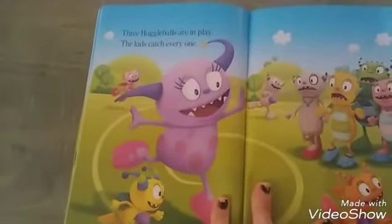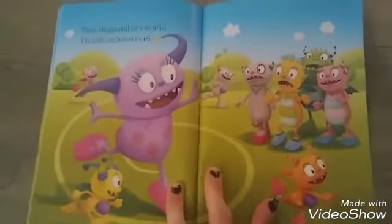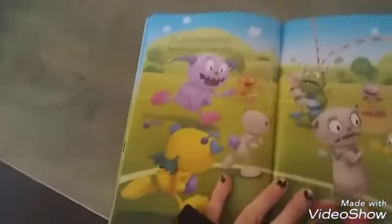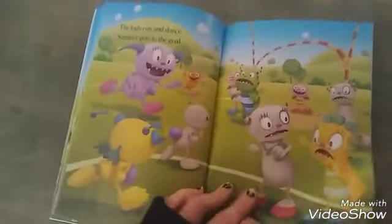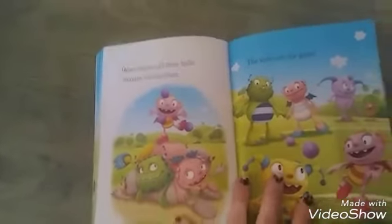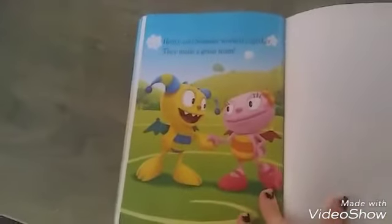Three Higgle Balls are in play. The kids catch every one. The kids run and dance. Summer gets to the goal. Henry throws all three balls. Summer catches them. The kids win the game. Henry and Summer work together. They made a great team.